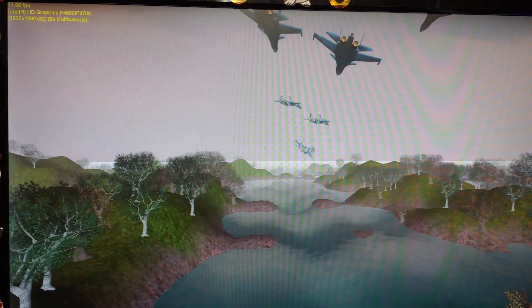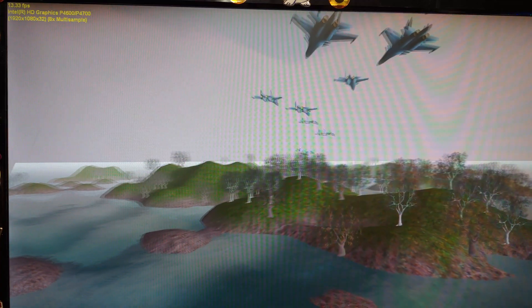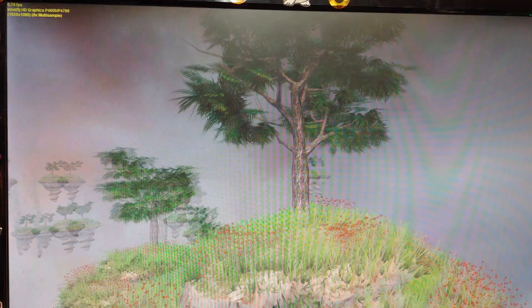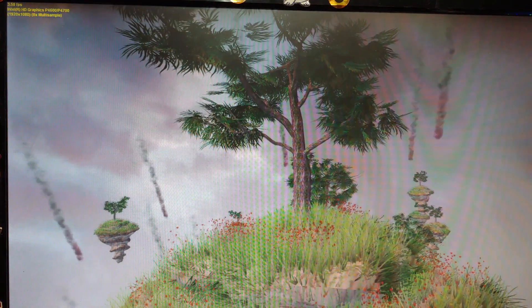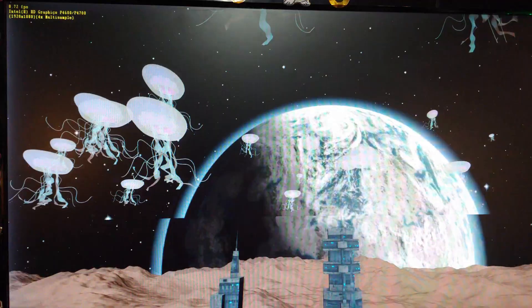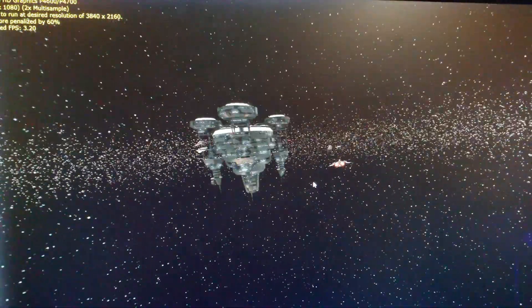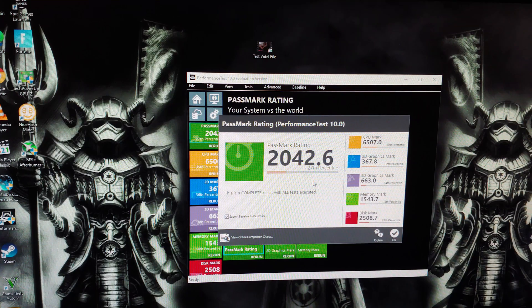DirectX 9 test — we are getting 11 frames per second. I'm using the Intel HD Graphics P4600/P4700 as a GPU. DirectX 10 is going at 0.5 up to 7 frames per second. DirectX 11 at 15 frames per second. The tilt-to-earth test is at 10 frames per second — not the nicest. DirectX 12 coming in at about 8 frames per second. Here's the final score: you can see the memory mark at 1,500.